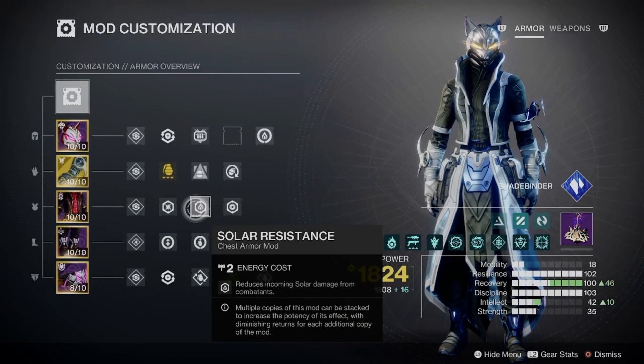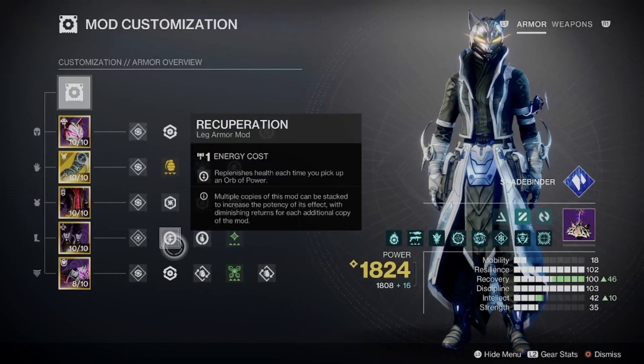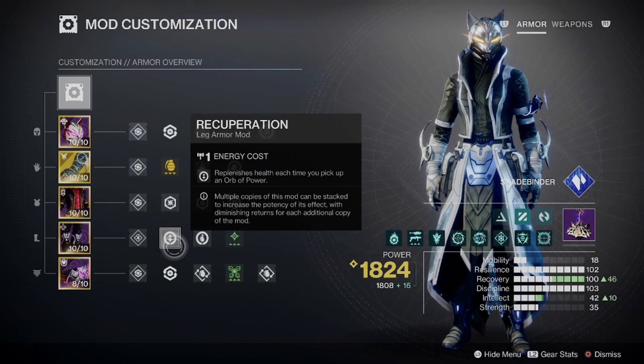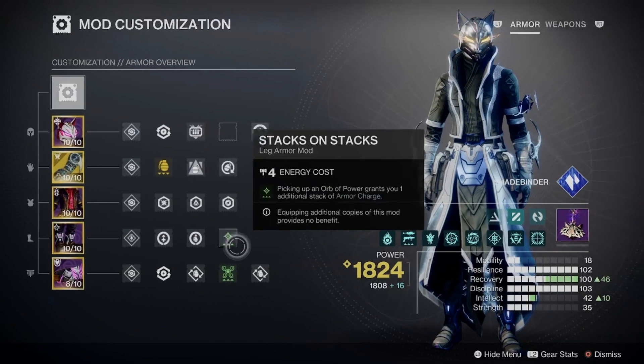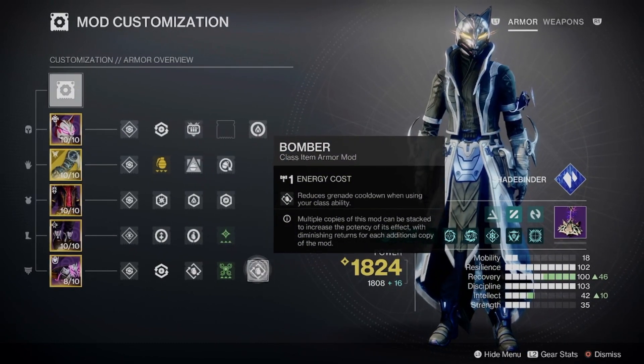Solar, Arc, Void Resist — whatever resist you guys want. I'm not going to argue with people about the resistance. I've had too many arguments with people, whether it be on or off stream, because people don't understand the importance of that. Getting into the important stuff again — Recuperation, Invigoration, and Stack on Stacks. Bomber, Powerful Attraction, and Bomber again.